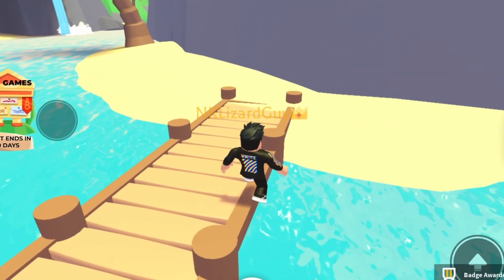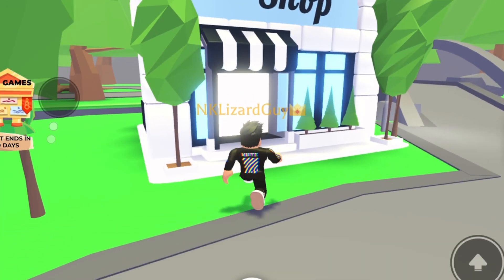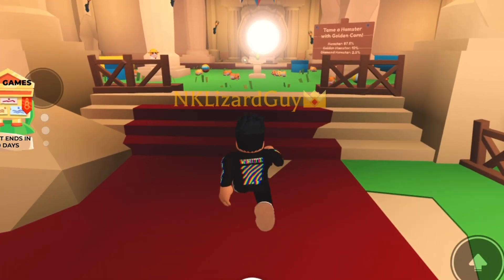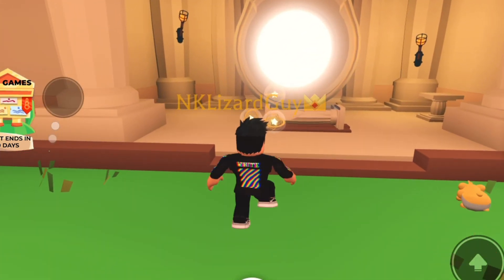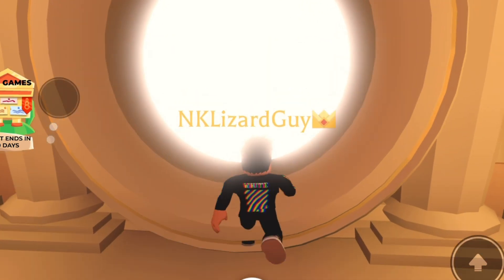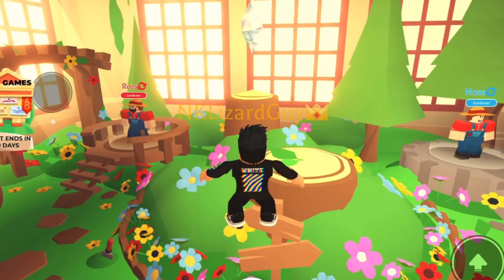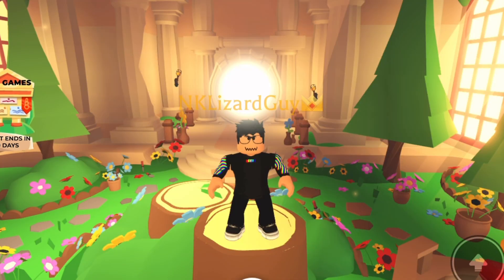The last one is in the pet shop. Come in here — it's in this vault thing. Come in here, walk through this, and it's right here. That's the last one and the last badge. We're done!